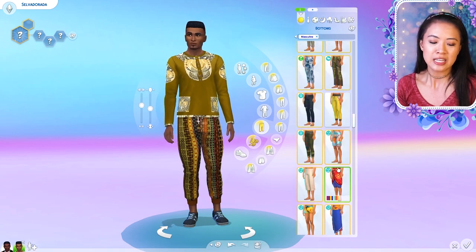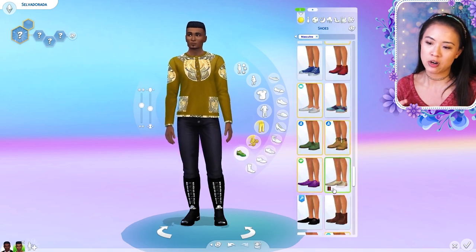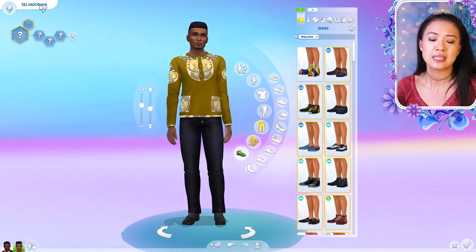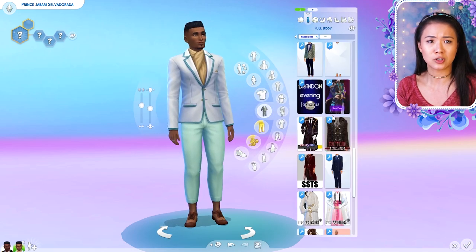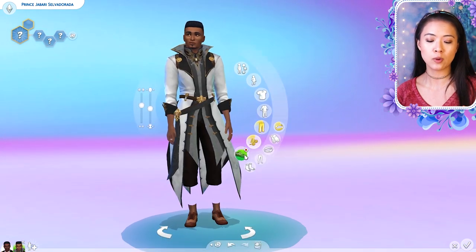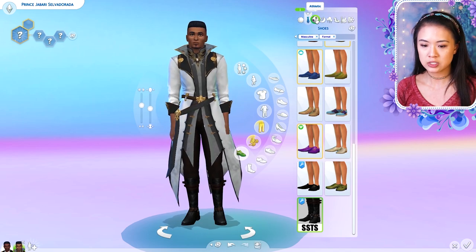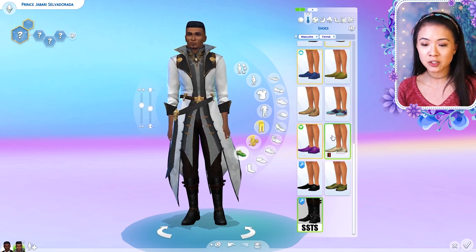I think Jabari is just really sweet and going through a lot with this breakup. His aspiration is to find his soulmate; he is family oriented, a geek, and creative. All of these Sims are going to be uploaded to my gallery under the hashtag Mirror Ray Royals or my Origin ID, which is The Real Mirror Ray, so you guys can download them too.